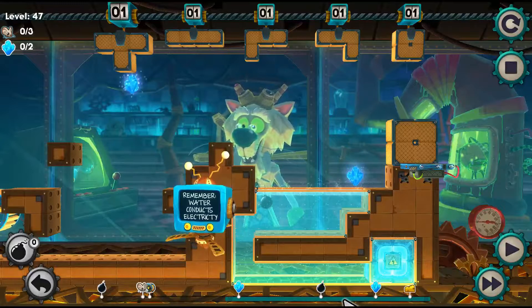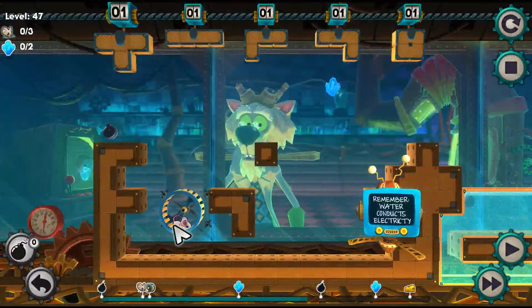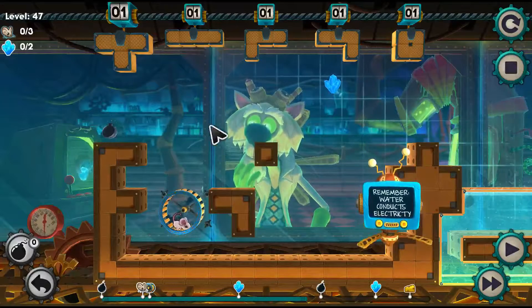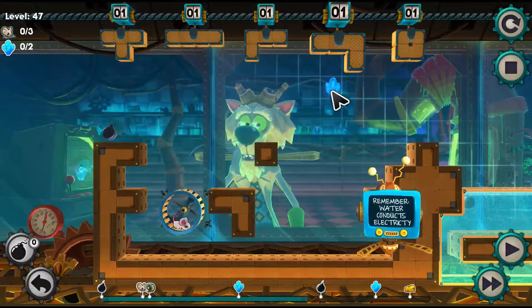But let's not worry about that — we first have a level here to solve. We need our mice to at least get up here and collect this bomb and also collect this crystal. So we need to build a lot of stairs and bridges.